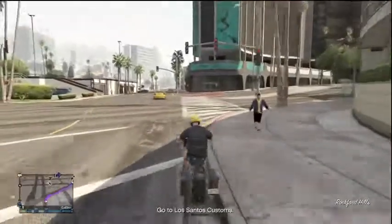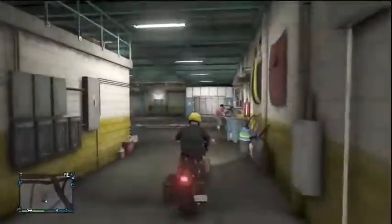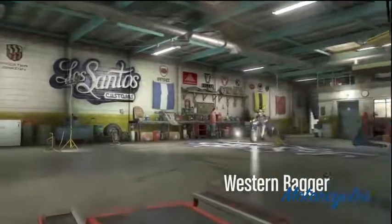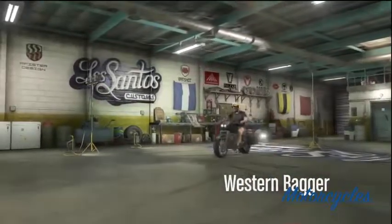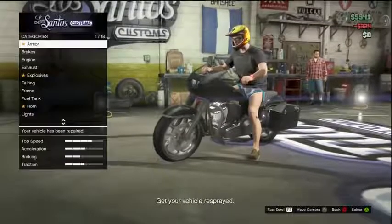I was going to areas that I knew it spawned in from time to time. What I did was I got just a motorbike off the side of the road, drove around for a little while, and it actually spawned down on the side of the road — you'll see that at the beginning of the video.